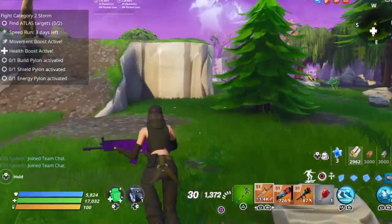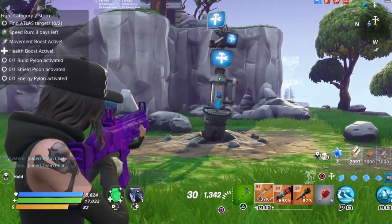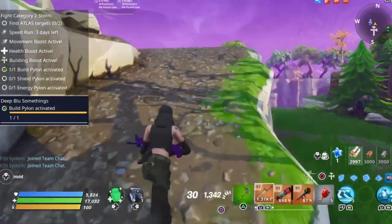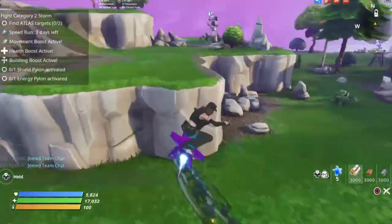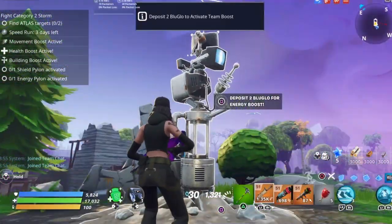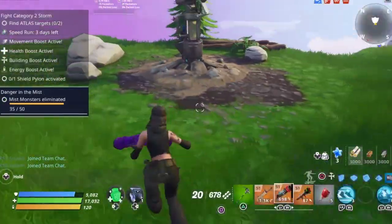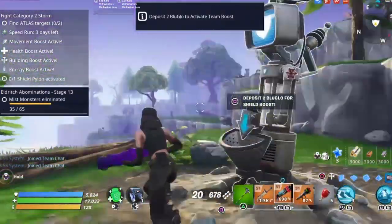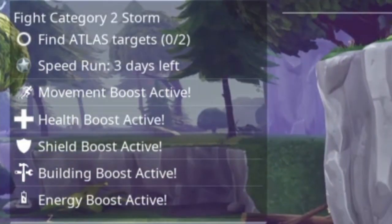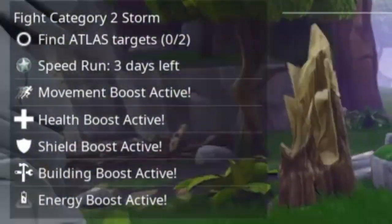All right, let's go get our third one. They're usually on the outskirts of the map, never really on the inside. Here is our energy one — let's grab that. All right, let's grab our shield one and get to the mission too. Here's our shield pylon — just grab it. There's all five of them: movement boost, health boost, shield boost, building boost, and energy boost all activated.